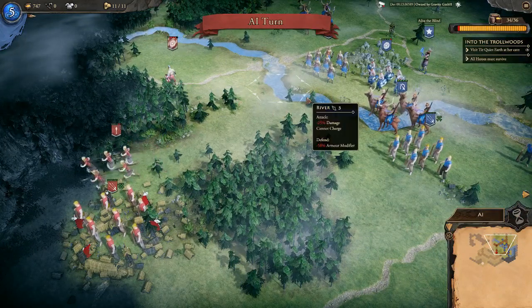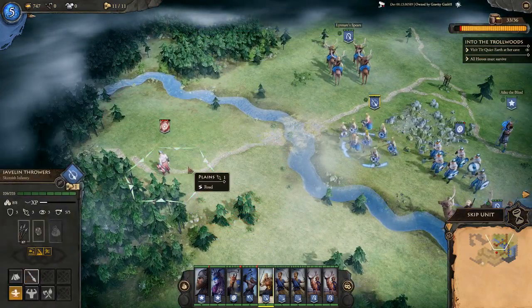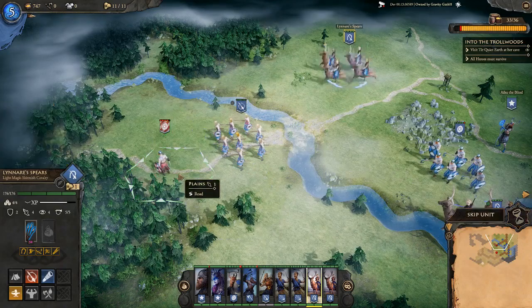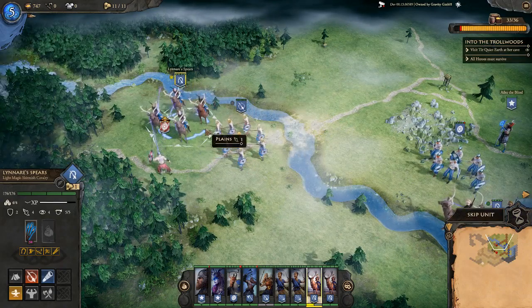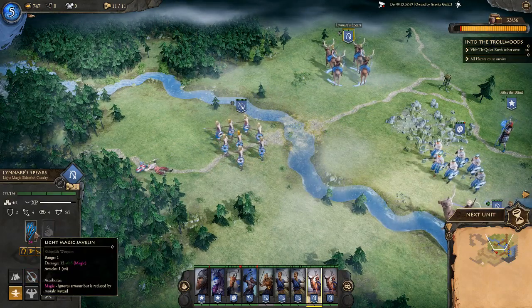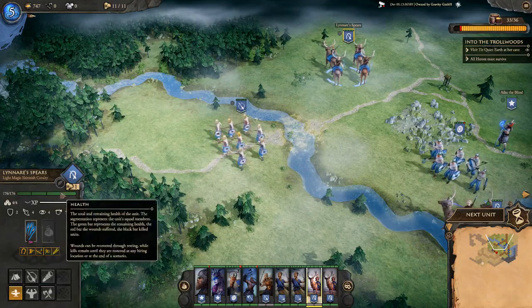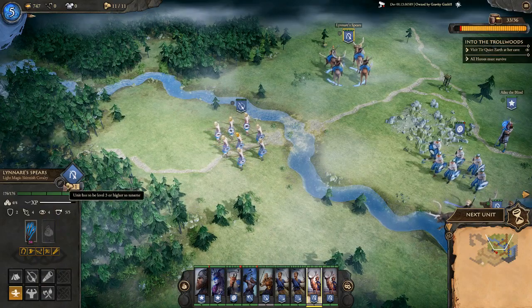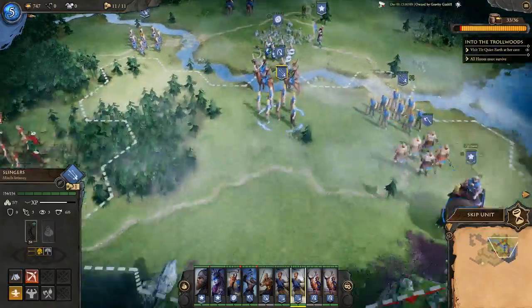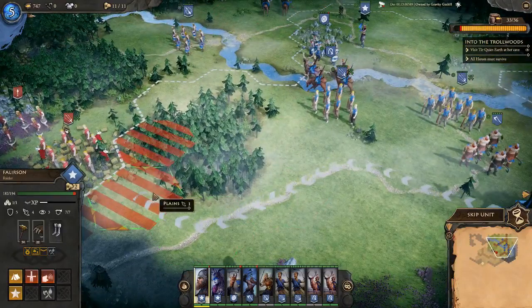The enemy is trying to escape — I won't allow that. Sending javelin throwers to finish them. Thought we'd have destroyed them but we need to send in Lenare's Spears. It's funny: despite being called Lenare's Spears, this unit was upgraded to skirmish cavalry ages ago. We need to reach level three to rename it, though we might keep 'Lenare's Spears' just for fun.